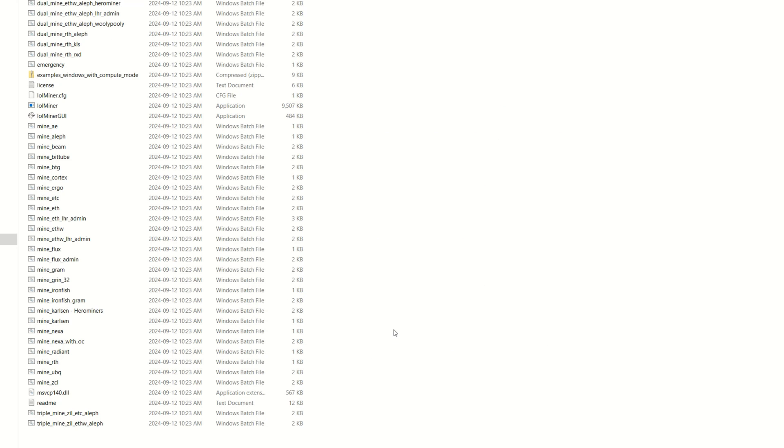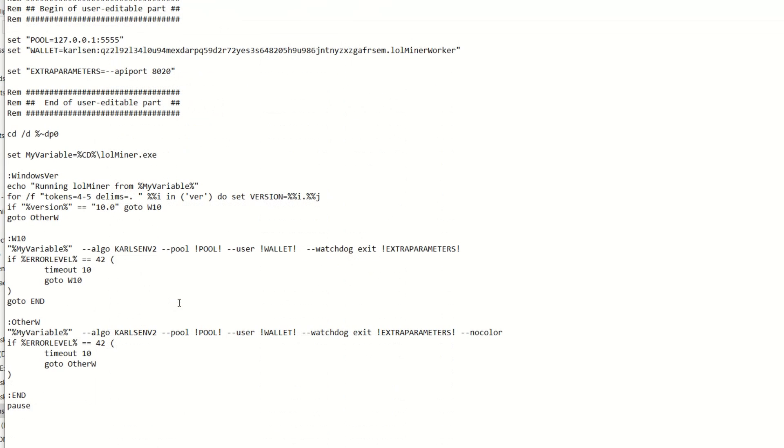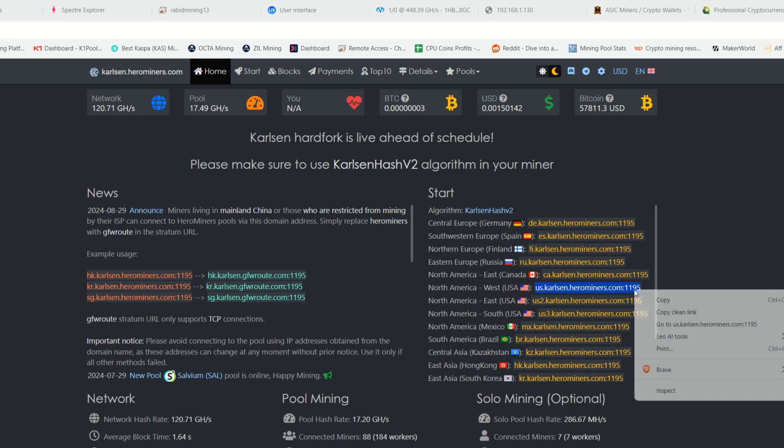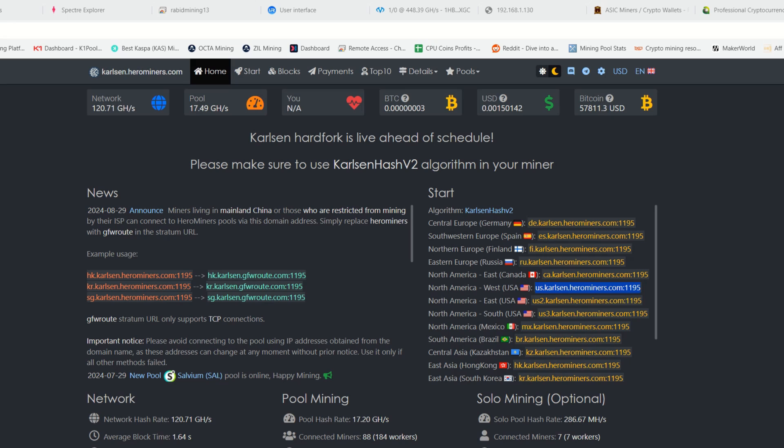Once you get LOLMiner extracted, scroll through the batch files and find the Karlsen one. I pre-made one for Hero Miners but I'm going to set this up from scratch so you can follow along. Come down to the W10 batch file — it already has the algo set to Karlsen V2. We need to adjust the pool parameters, so backspace that out. Today's sponsor is Hero Miners — come into their site and copy the stratum closest to you.